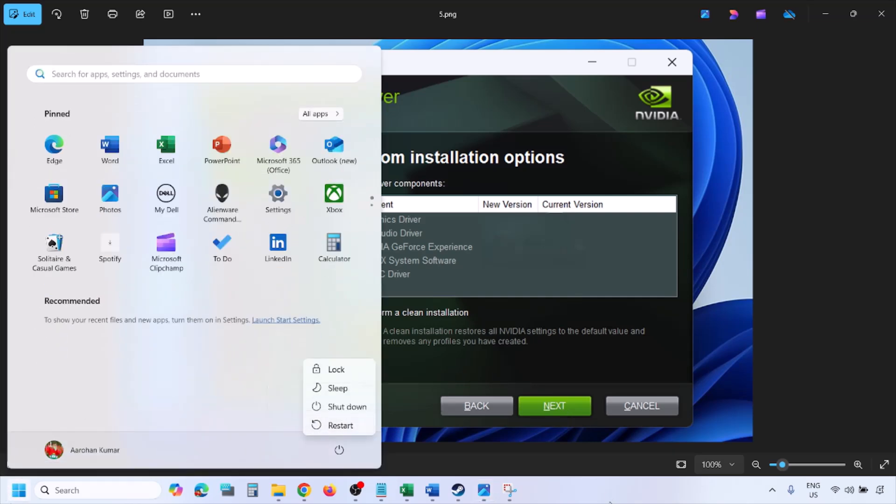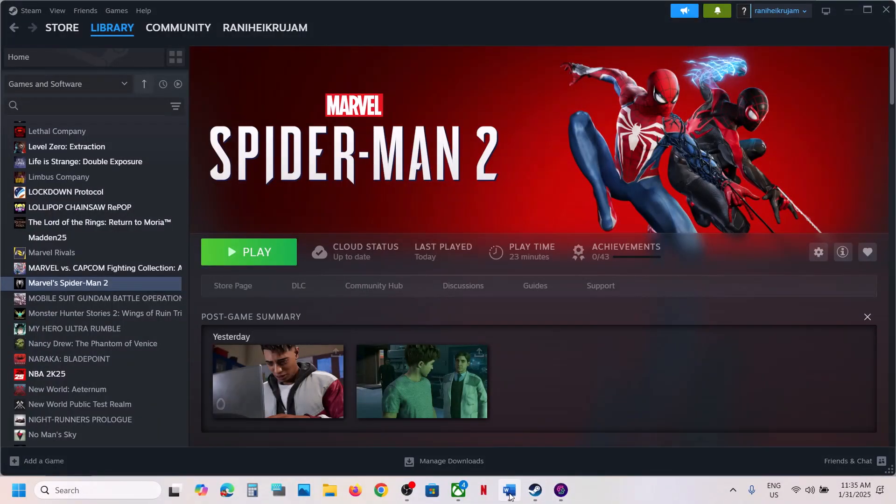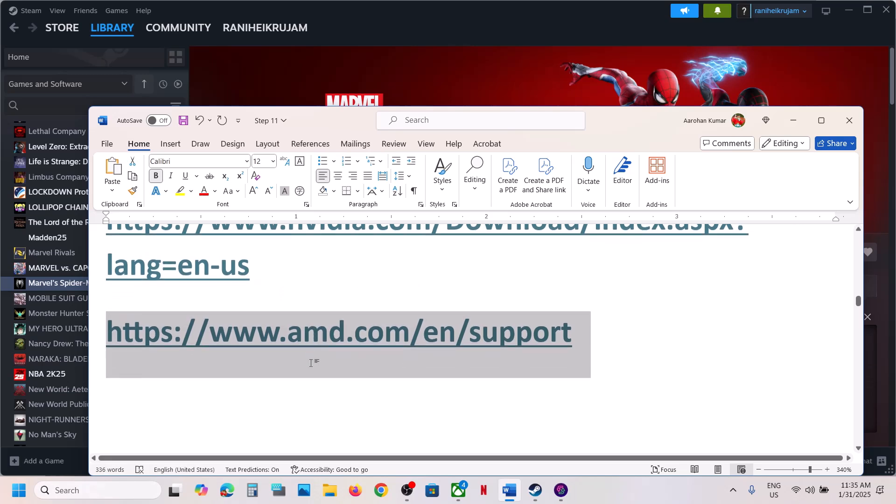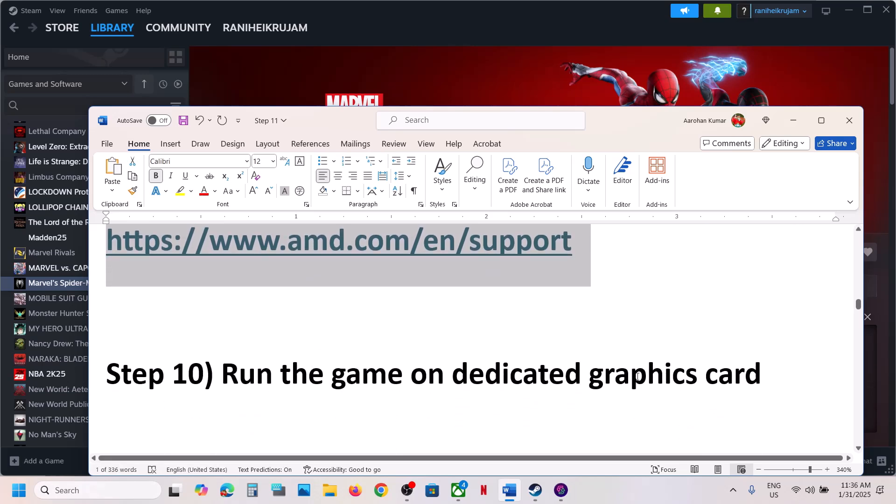Once the installation is complete, restart your computer and then launch the game. For AMD card users, first uninstall the current version of your graphics card driver, restart your computer, go to the AMD website, select your graphics card, install the latest version, then restart and launch the game.